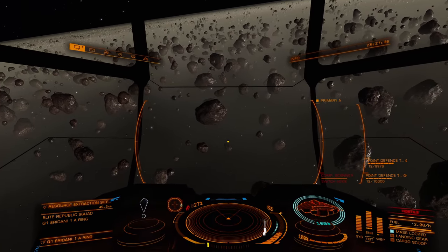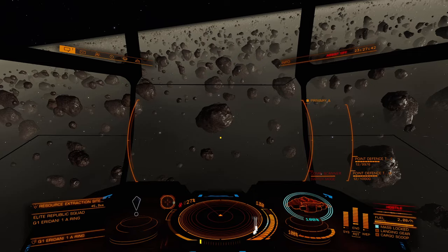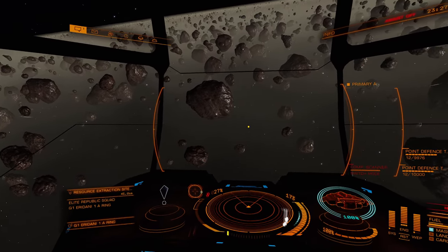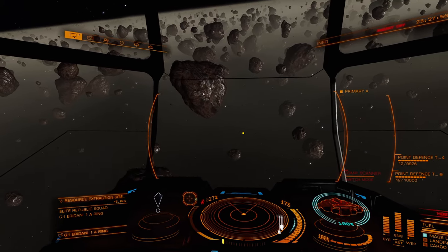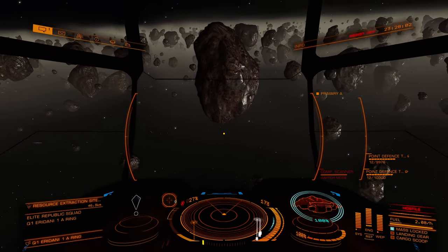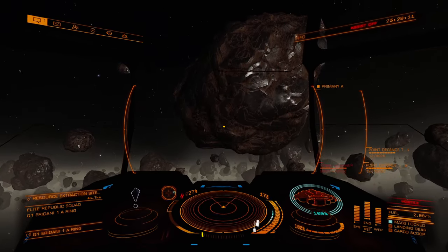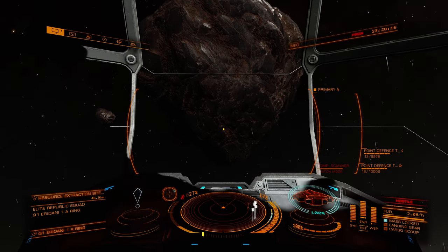That one looks like it's actually a little closer. I'm going to break from all movement by going out of Assist Off mode, then back in. Let's get closer to this rock. What I'm going to do is actually go down with my controls — down and forward at the same time — which allows me to keep the rock in front of me while I'm moving around the rock.